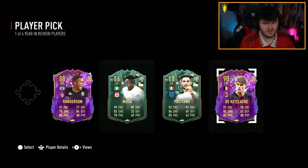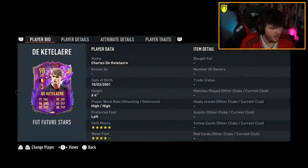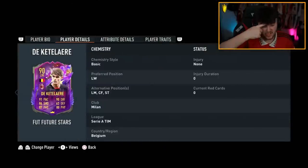De Bruyne — wait, the left wing one's a better version, right? That's actually not a bad player pick — Vanderson and De Quetelaire are both solid. I don't know which one. That's the five-star skill one. That is a good card, that is very good.